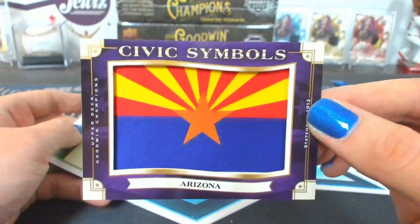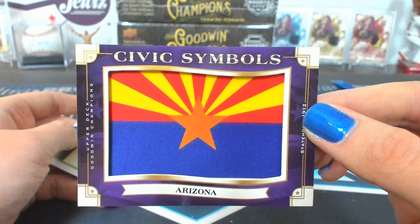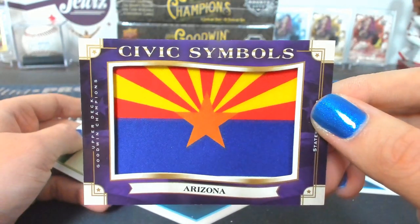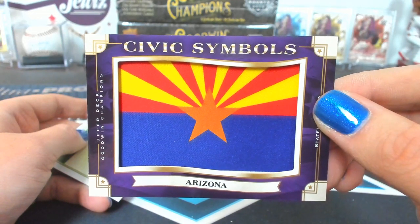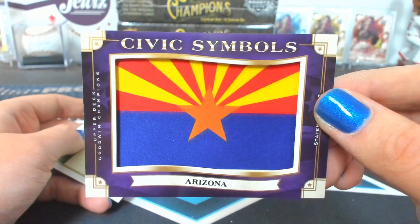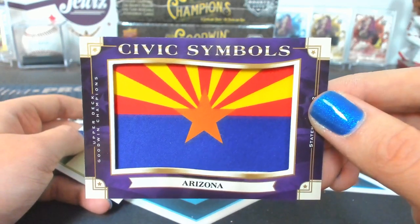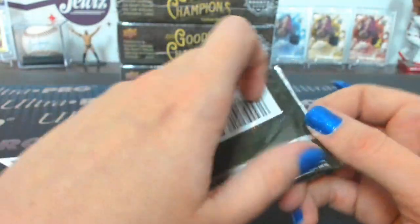Maybe Vegas. So, Arizona — it's number 48, so that means it's probably pretty rare. The high numbers are typically the rare ones. That is one of the most rare cards in the entire set. One in 1,250 — that's a Tier 4. That's a very rare Civic Symbol. It is purple, so that makes it special. Only Alaska and Hawaii are more rare.